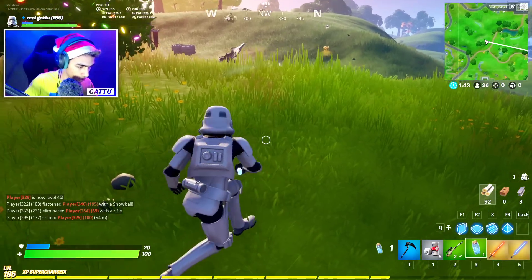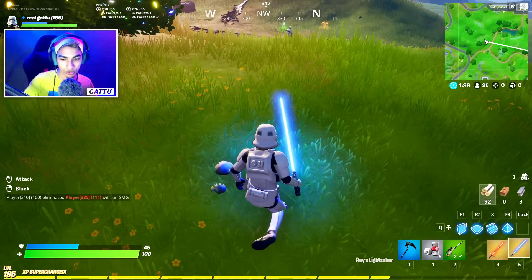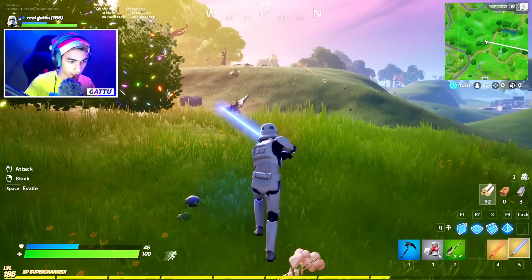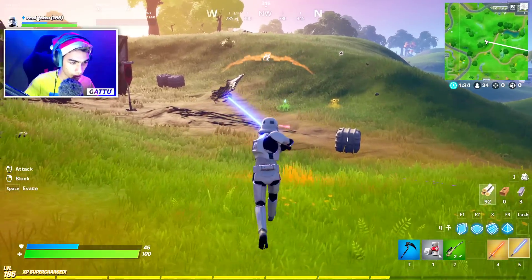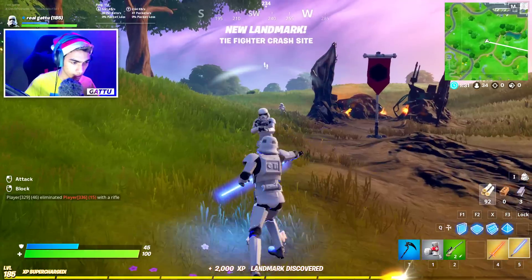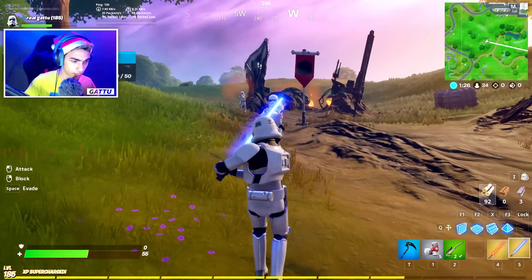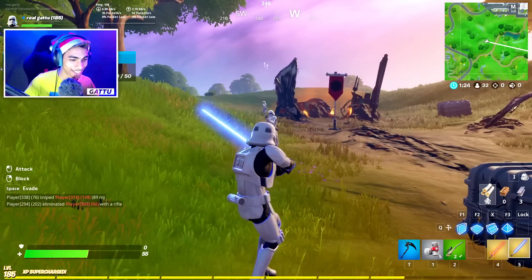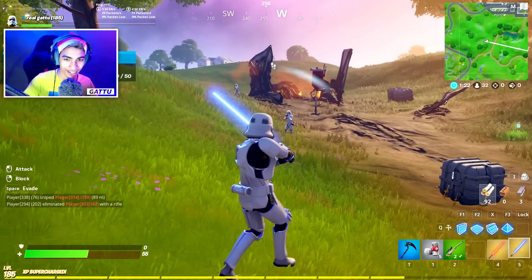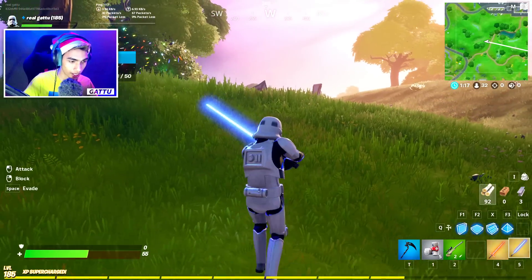Now let me show you guys how we can actually block the damage. When you use the lightsaber, you just gotta right-click just like this, and once you do that you can block incoming damage. So I am blocking — and bam! I gotta block — as you guys can see, I'm actually blocking the damage from the lightsaber. I'm actually blocking it really well.